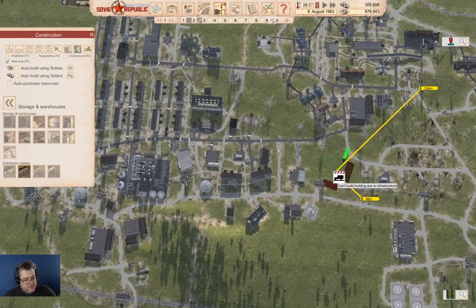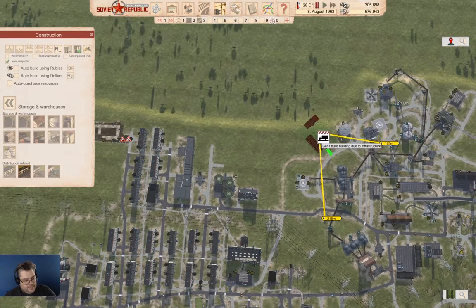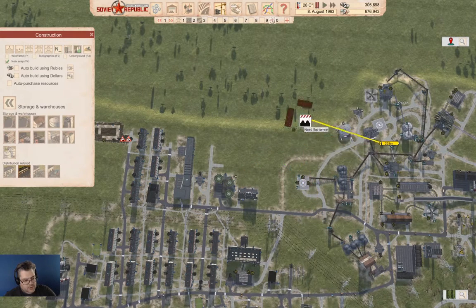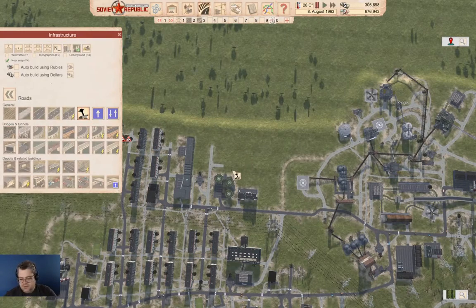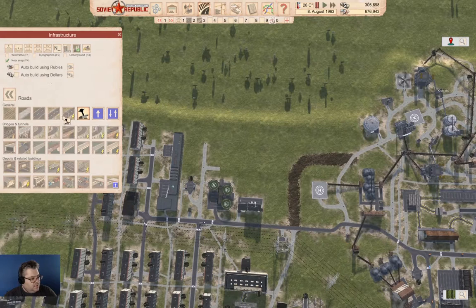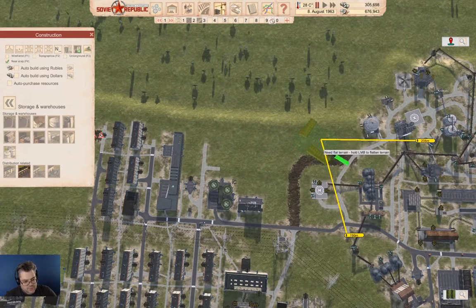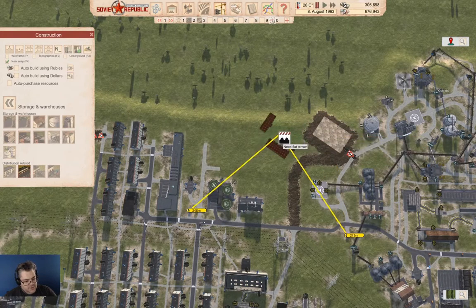We're going to plonk it over here. We can actually get rid of that dirt road. Now, we can go back over here. Medium distribution office, which we can plonk down right there. And we're also going to pay for this one. It takes a little bit to build this, but we're going to do that. Let the constructions finish.